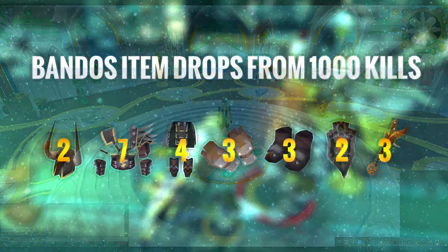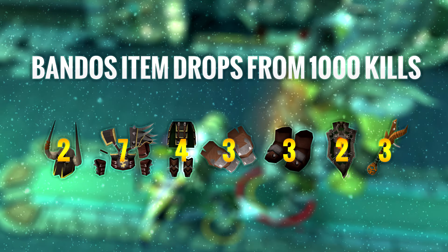And here we are: 4 tab sets, 7 Bandos chestplates, 3 hilts, 3 boots, 3 gloves, 2 helmets, 2 shields. And yeah, that's pretty much it — that's the video.